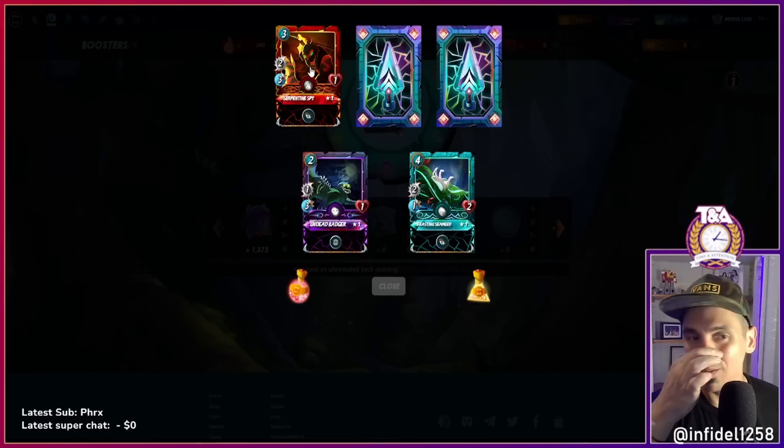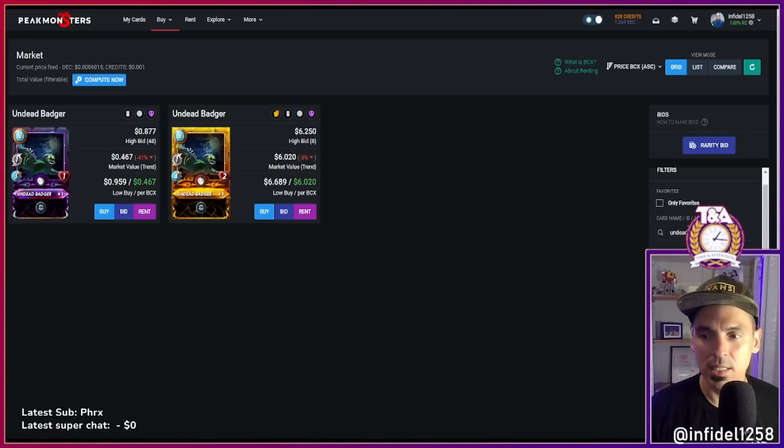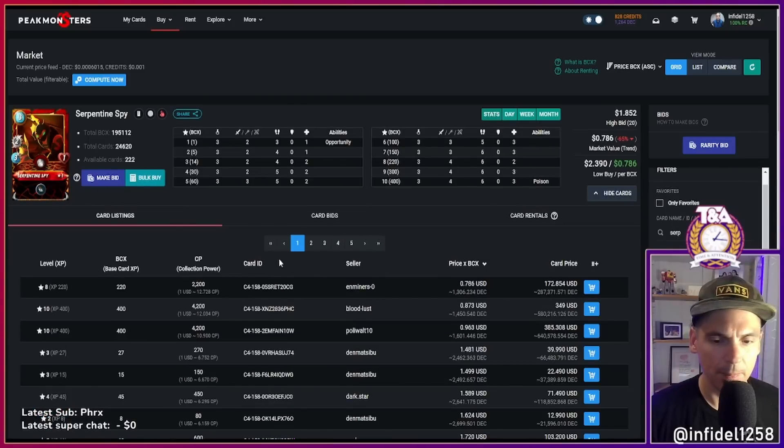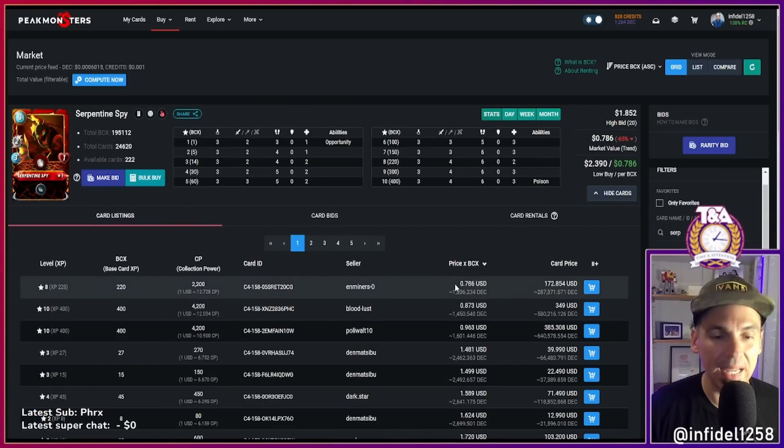Serpentine Spy — also this card is exceptional, you guys know it is. Serpentine Spy: two dollars forty cents. This card is amazing. I don't even have a max level copy because it got expensive by the time I was pulling the trigger on it. This was one people loved early on — three mana and four damage.